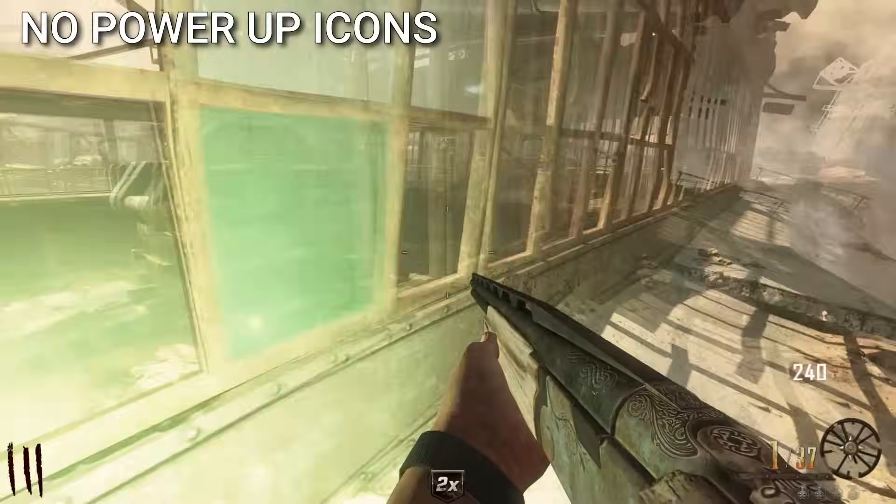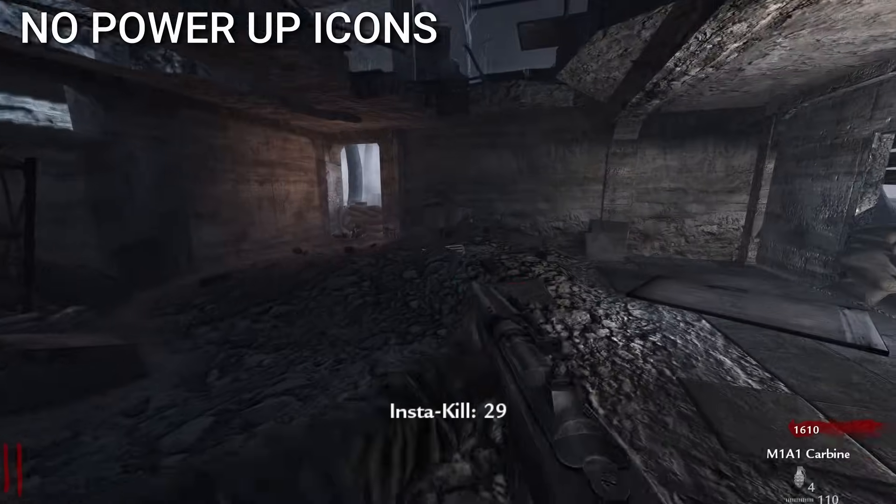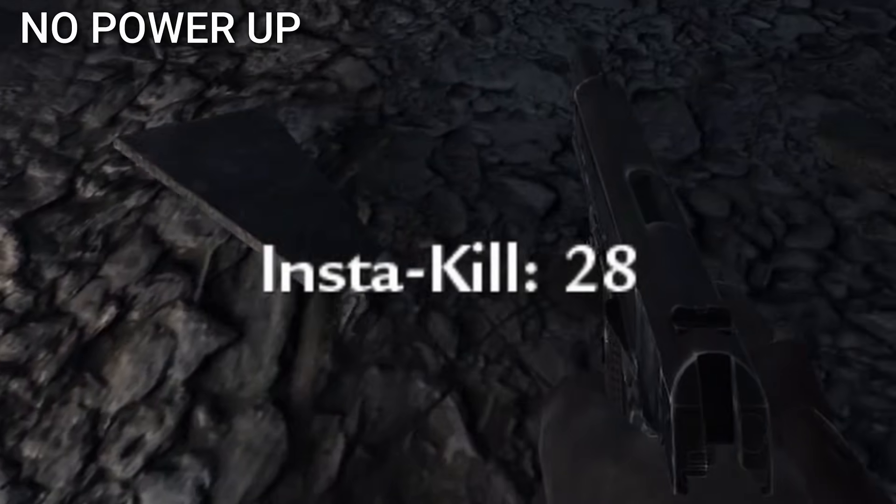When players pick up power-ups nowadays, there's a symbol at the bottom of the screen. But picking up a power-up on World at War Nacht der Untoten only shows words and a countdown timer.